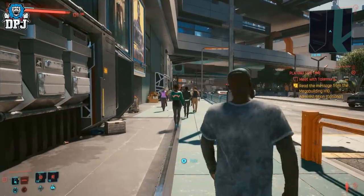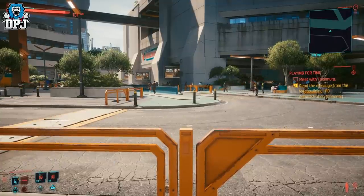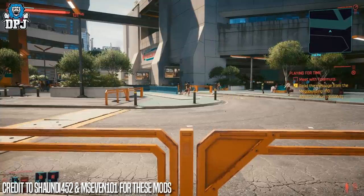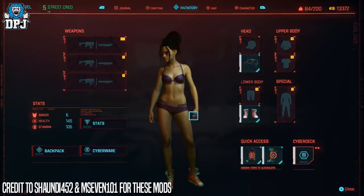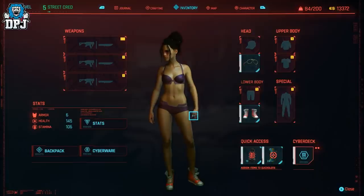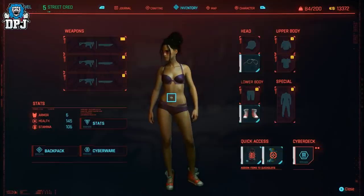So what this next one does is it actually adds more shape to female V. If you want a thicker shape, more curves, or more cleavage, there are two mods linked below that give you that. Obviously I can't show the cleavage one properly on YouTube because it goes against the rules — you'd need V to be more or less naked to see it properly. But one mod gives V more shape and better cleavage, and the other gives a much better toned body — you can see right now there are no visible muscles in the belly, so this mod gives a much more toned V.